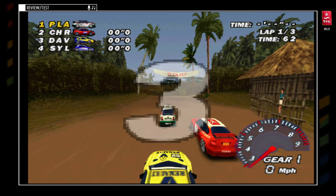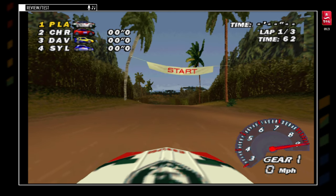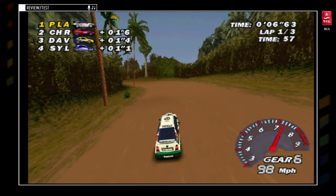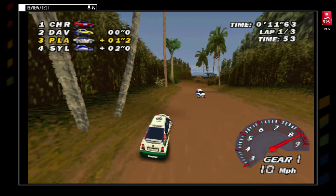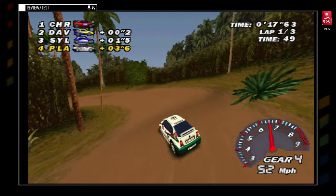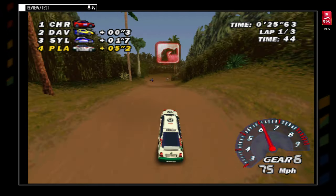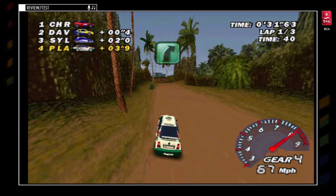Je pense que pour les prochaines fois, on enlèvera le mode 16:9. On va changer la vue quand même pour montrer un peu. Je sais plus comment on fait pour mettre la vue arrière. Normalement il y a un truc pour la vue arrière, mais je sais plus ce que c'est. Si j'appuie cette touche, ça remet la voiture. Il n'y a pas de vue arrière... Ah si, c'est la gâchette en fait, pour changer la vue.